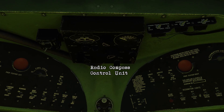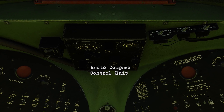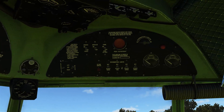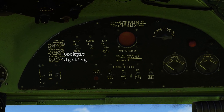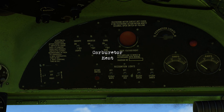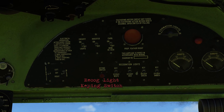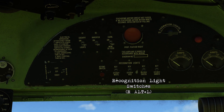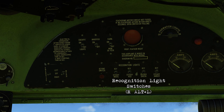Coming up in between them, this is your radio compass control unit. Looking over on the right electrical panel, you've got starter switches, cockpit lighting, an inverter, carburetor heat, propeller feathering button again, your recog light keying switch, as well as all the recognition light switches which will cycle by using Right Alt and the L key.